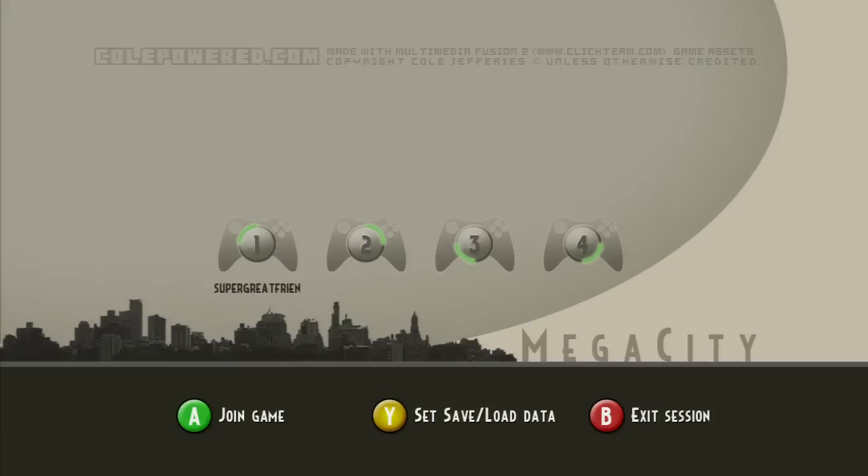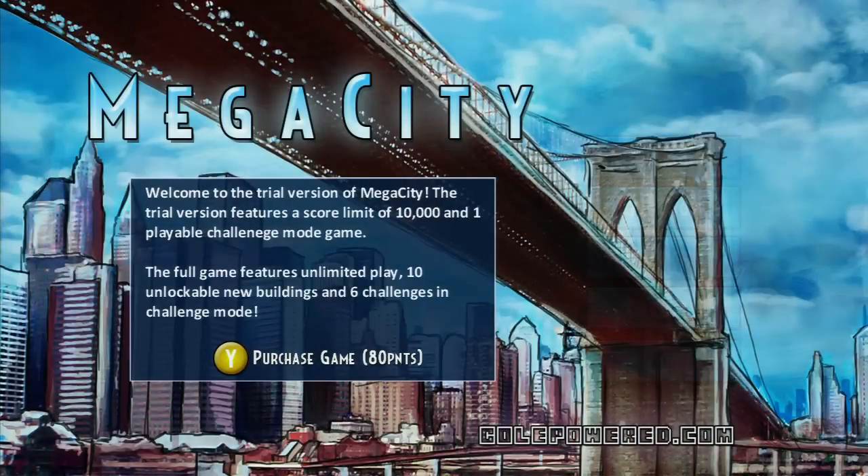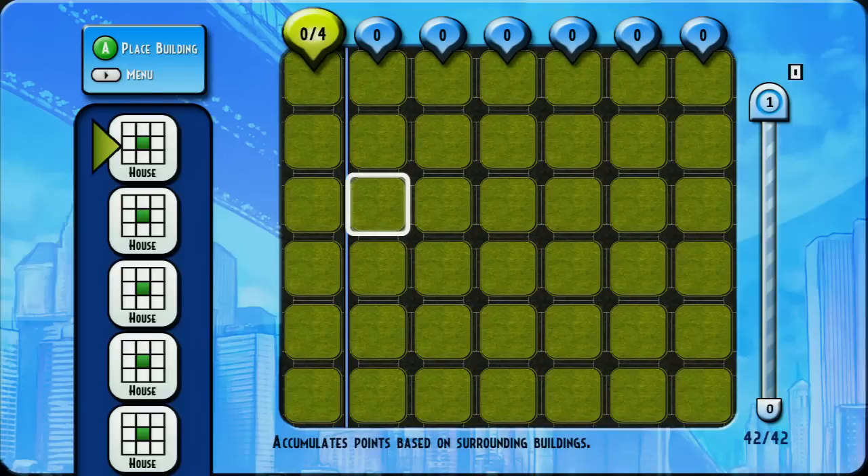Next is Mega City. On first glance this game may make you think of a SimCity-type game — it's kind of a city simulation. It really isn't. It's more of a puzzle game that has sort of a city-building theme to it. This is basically how it works: it takes place on a grid like this.